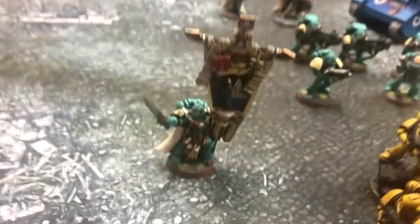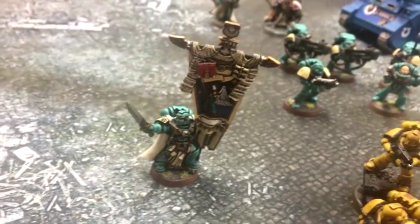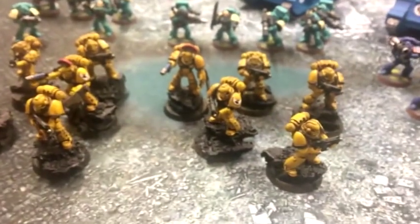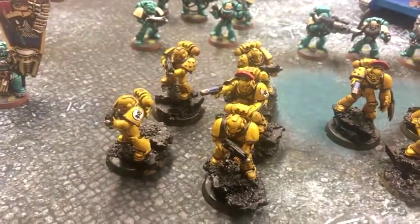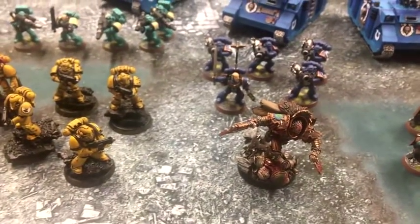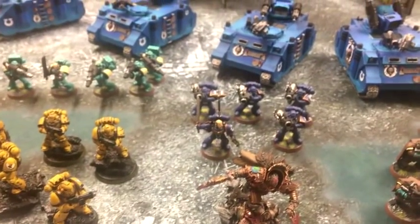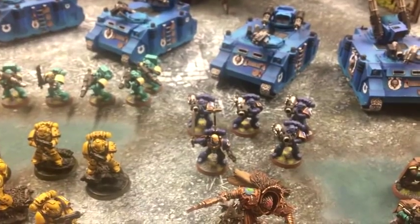I have another HQ — the Company Ancient with the banner so you can re-roll shots. These Imperial Fists are going to be Hellblaster squads — two five-man Hellblaster squads. Those guns are so nasty. For other HQs, these are all Tech Marines. Just Tech Marines, nothing fancy — very cheap HQs to fill the detachment. I have a Battalion and a Secondary Attachment of Heavy Supports. It's five, eight, nine command points, which isn't bad.